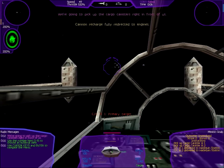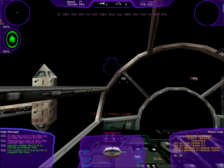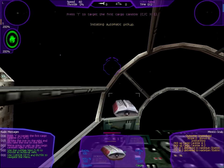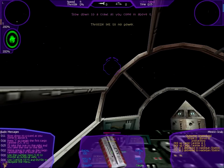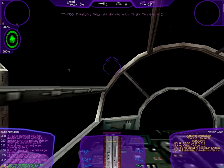We're going to pick up the cargo canisters right in front of us. I'll take the one on the right, and you take the one on the left. Press T to target the first cargo canister. Slow down to a crawl as you come in above it. Initiate automatic pickup with Shift T when you are within .2 clicks.